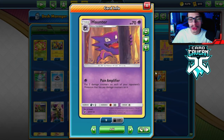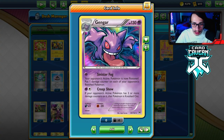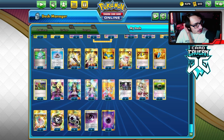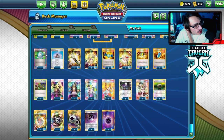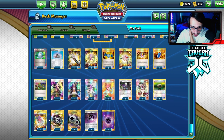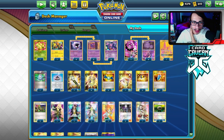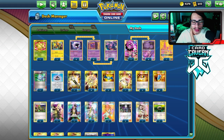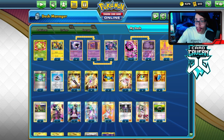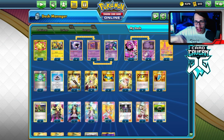We only have two Haunters, but Haunter is still cool — Pain Amplifier is a good attack in this deck for building damage for Creep Show, and Sinister Fog can also get you there. For spread options, I considered bumping up the Coco count or playing more Haunters. You could play Zigzagoon but then you need Scoop Up Net, which complicates the build. The deck is already pretty tight.